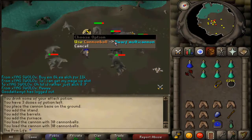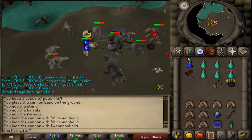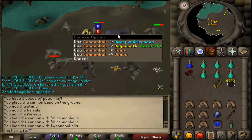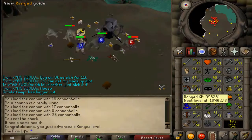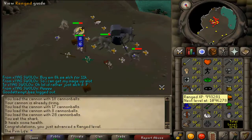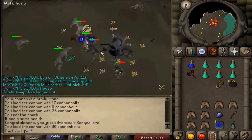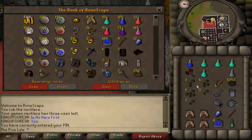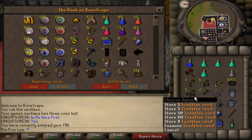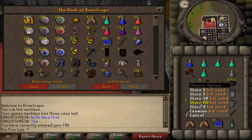These drop a lot of seeds — Snapdragon seeds and Toadflax seeds a lot. It's really good though. I still don't profit, but it's great XP and I'm loving it. 73 Range, all from the Cannon. Cannon is really good XP, considering I haven't trained it since I got the Cannon. I got 3 Snapdragon seeds, which is about 80k, a couple Irit, Toadflax, Squirm, and Avantoe. So I made probably 600 cannonballs back, but I used like 1,500 — which isn't too bad.